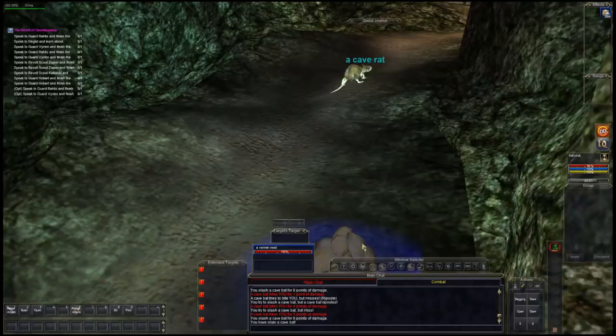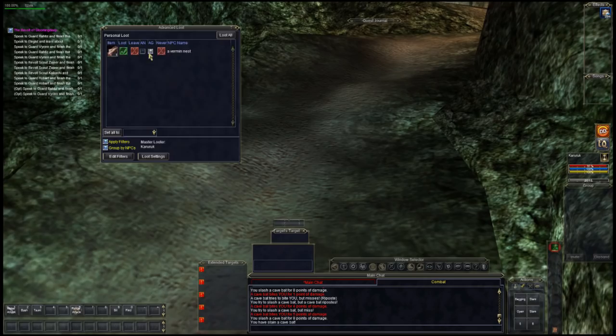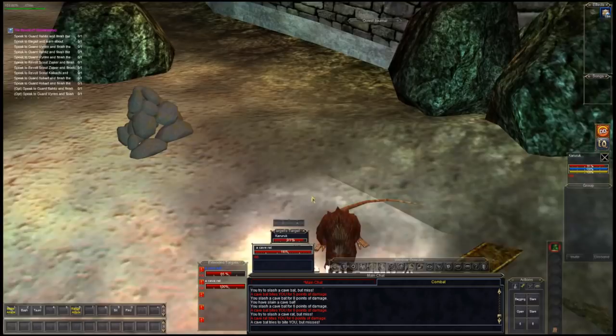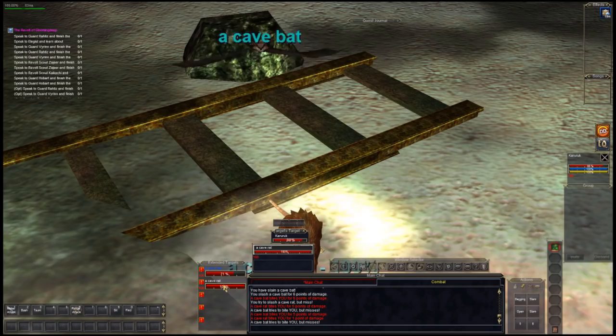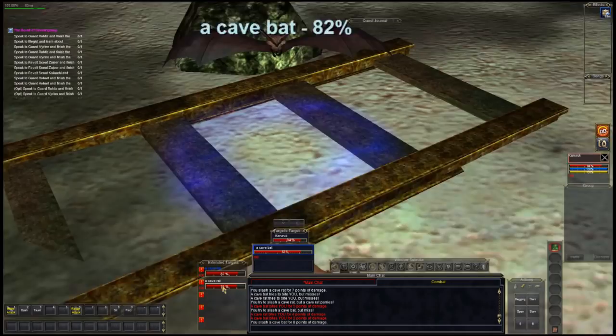Now just to show you what the real point of extended targets is — I'm attacking two different targets while two different targets are attacking me. I can bring this up and just left-click on the bat to switch to attacking the bat, or left-click on the rat to attack the rat. This really comes in useful later in the game.